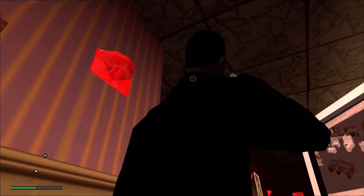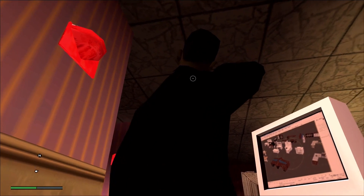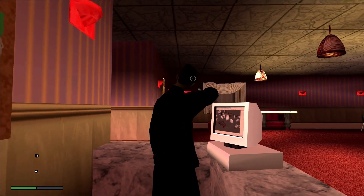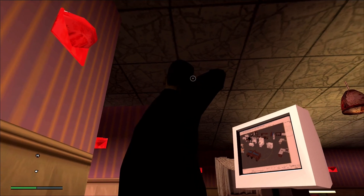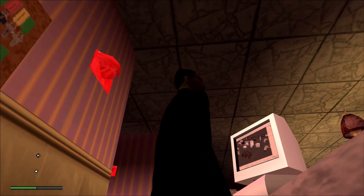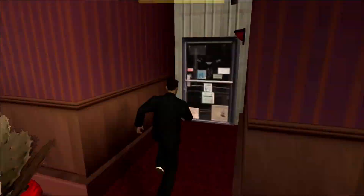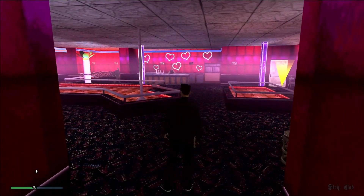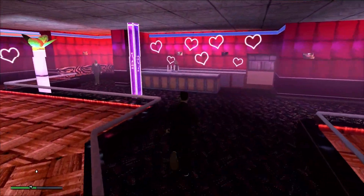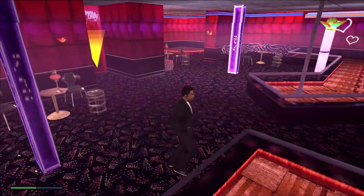Did they do a cute Easter egg? They might have done a cute Easter egg — I love when developers do this. The image is a little too blurry to see, but those could be like 3D models that the developers were creating for the game and they took a screenshot and put them on the monitor. I've done that in some of my 3D models, where I take a picture of Cinema 4D and stick it somewhere. I really hope that's what that is because that's adorable.